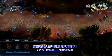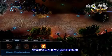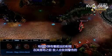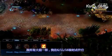Ziggs' ultimate is Mega Inferno Bomb, which blasts an area on the map, dealing tons of damage to all enemies caught in the area. Mega Inferno Bomb has a massive range and displays a warning to its enemies right before it lands. As with all ultimates, take Mega Inferno Bomb at levels 6, 11, and 16.